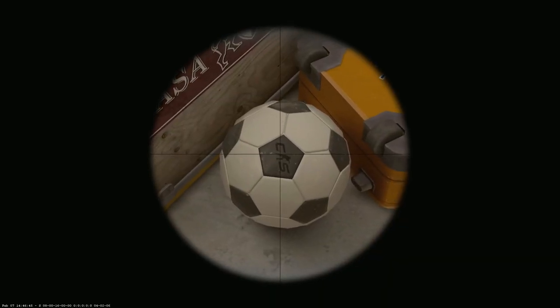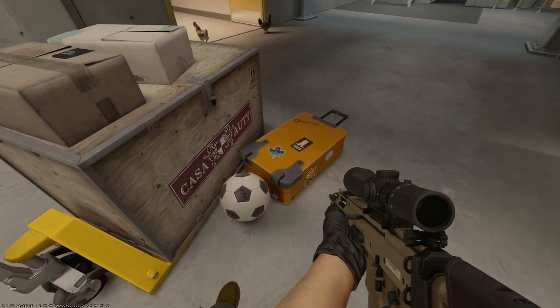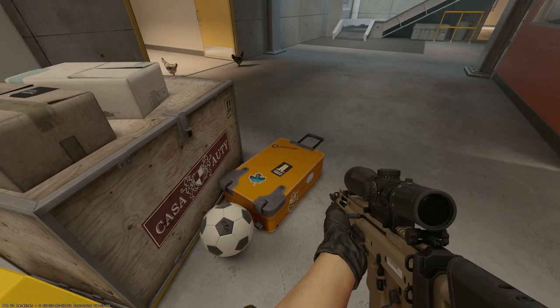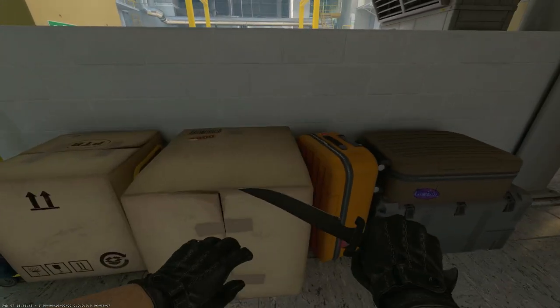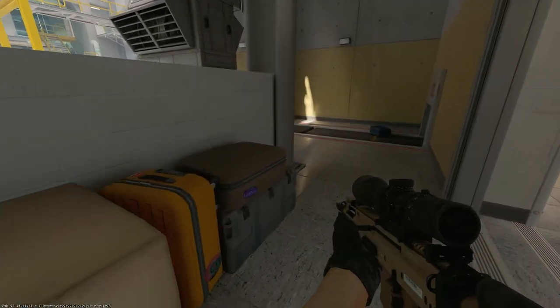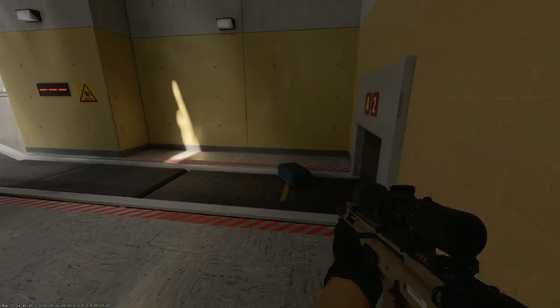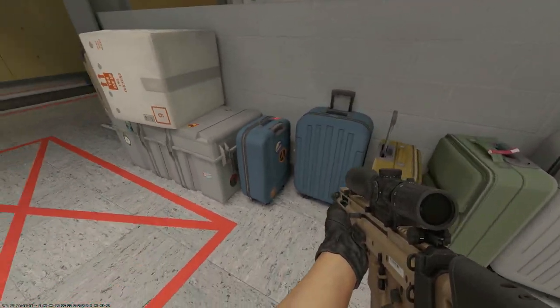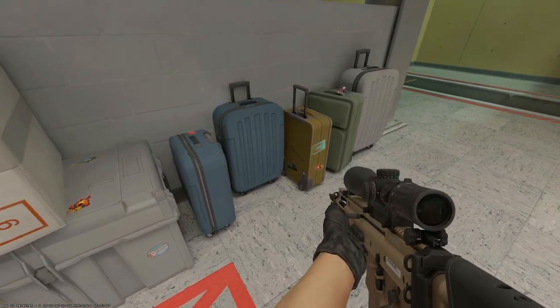Another cool neat detail is the Counter-Strike logo on the black spot. And the luggage right next to it has an Aperture logo. And speaking of logos, there's actually a couple of Half-Life logos. So there's a lambda over here, and this is on the terrorist side. If you go around, there's going to be a bigger lambda. And right across from it is another Aperture logo.